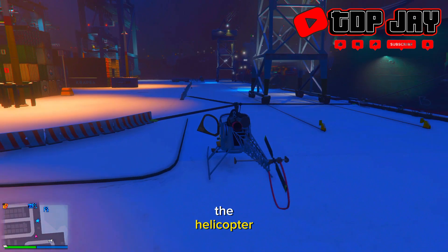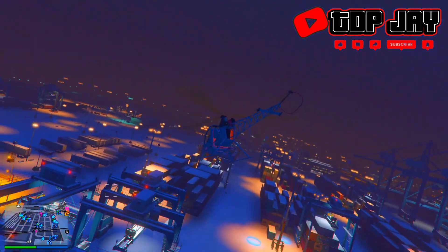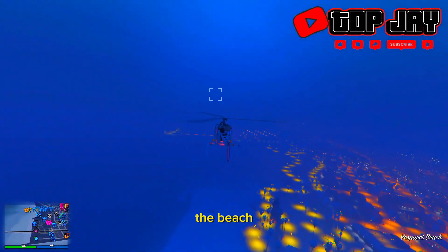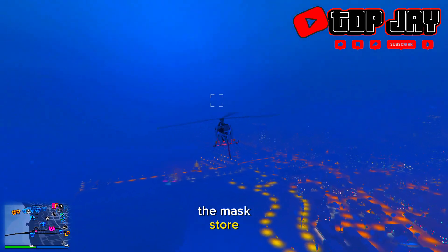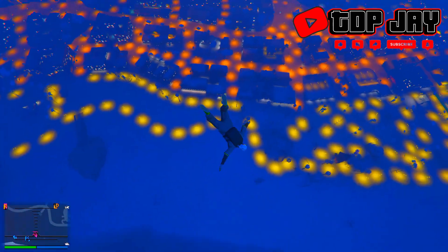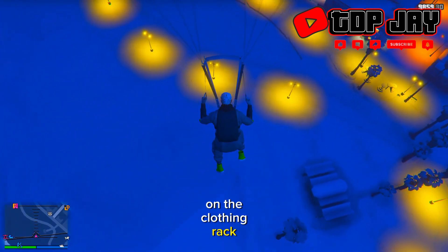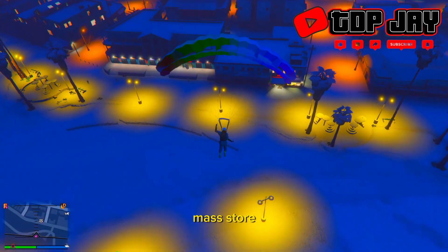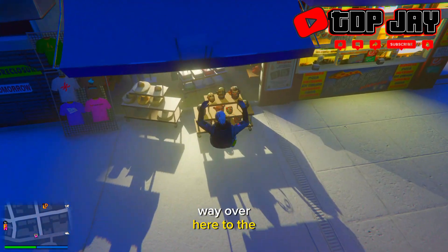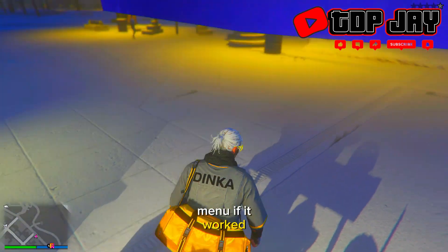Once you're inside the helicopter, make your way to the beach and fly close to the mask store. Once you get to the mask store, jump out of the helicopter and make your way over to it. We're trying to land on the option to press right on the d-pad on the clothing rack at the mask store. You can press L1 and R1 to slow yourself down. Make your way over to the clothing rack, bump into it, and press right on the d-pad — it should put you on the menu.